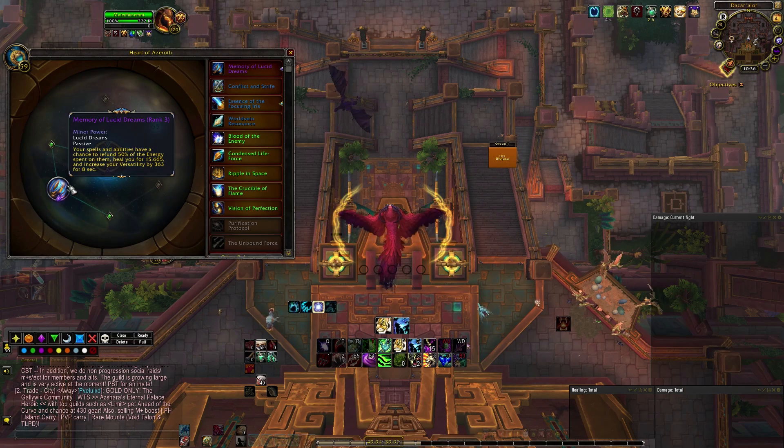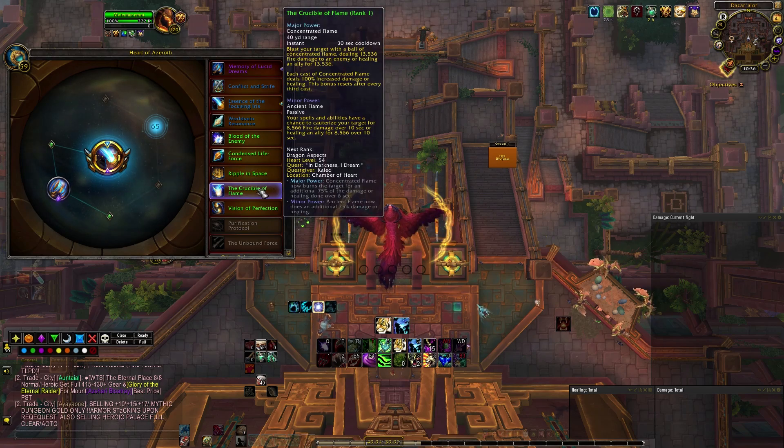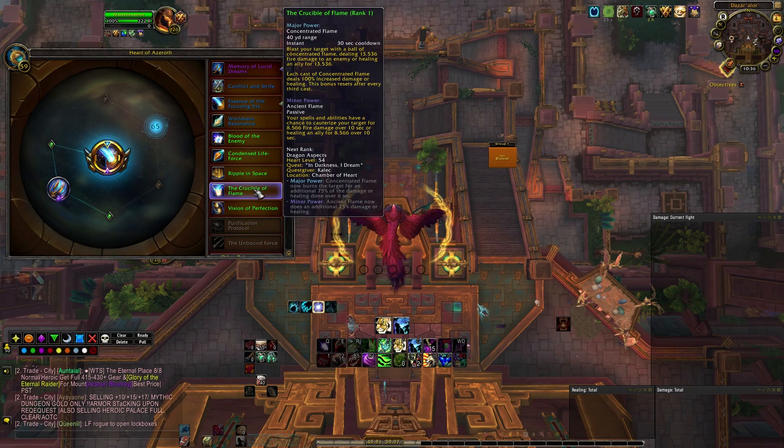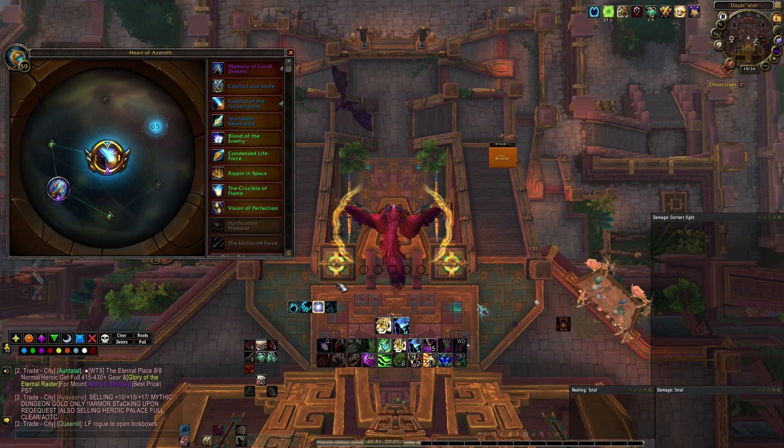For the Minor Essence, we should be going Memory of Lucid Dreams for both builds. And for the second Minor Essence, I would suggest Crucible of Flame for the Big Bite build, and Vision of Perfection for the Incarn build.